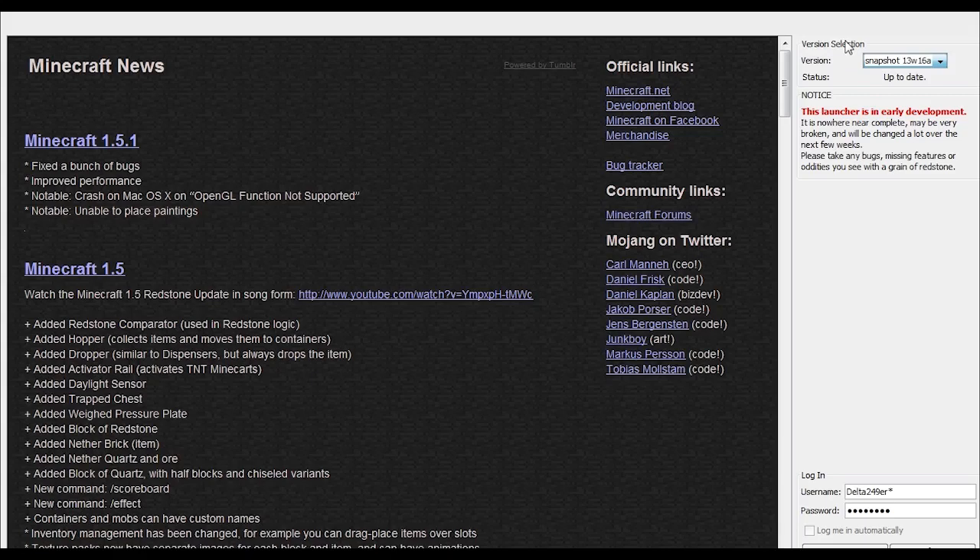If you're using a different or older version, the status will say something different. You'll see a notice that this launcher is in early development. It has crashed once on me but otherwise seems okay. Here you'll see the login information, register, and play button, and from that you can either go to the Mojang website or play.